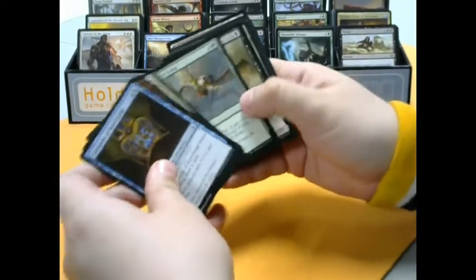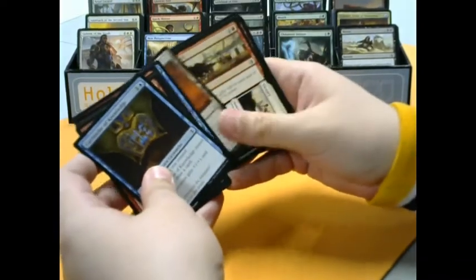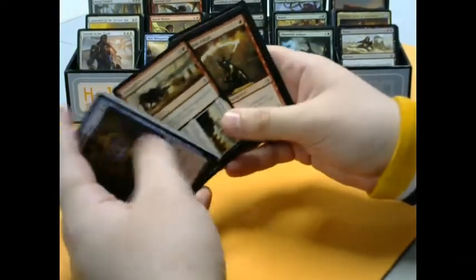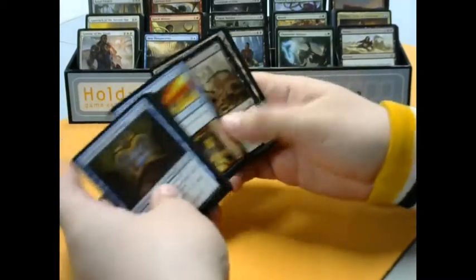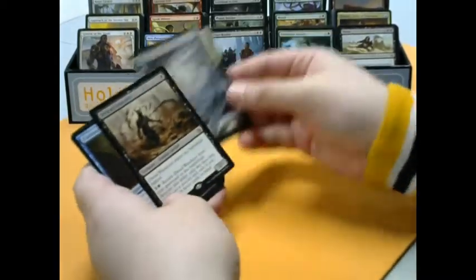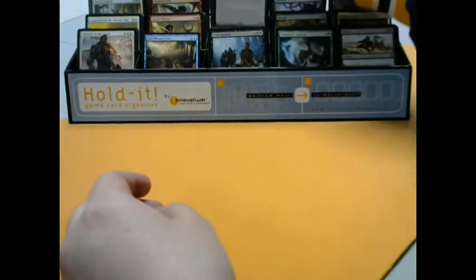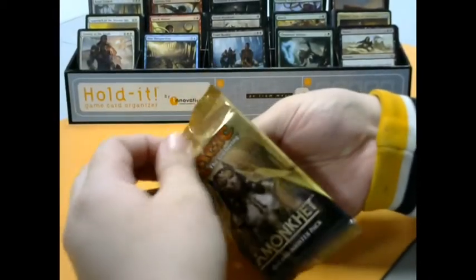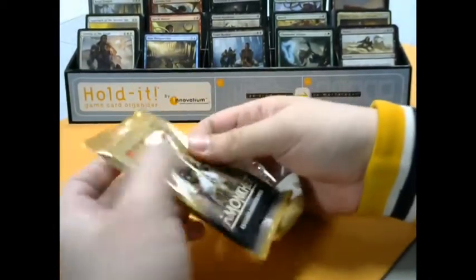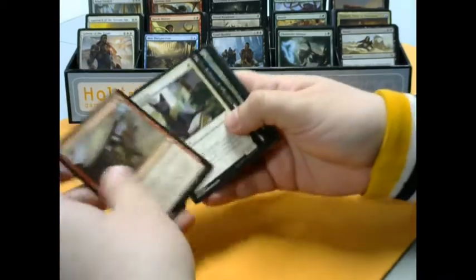We got Cartouche of Knowledge, Spidery Grasp, Cartouche of Ambition, Onward to Victory, Flame Blade Adept, Reduce to Rubble. And for the rare we got Dread Wanderer — keeping up with the zombie theme. He is a good one for that deck; always gotta have good one-drops. That's what I always say — sometimes it's not true, but on Zombies, usually the case.